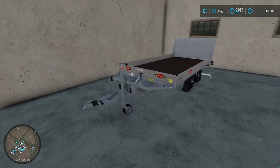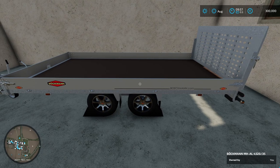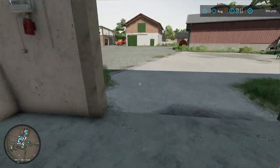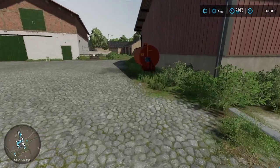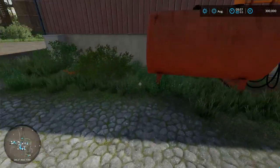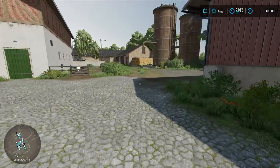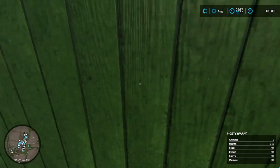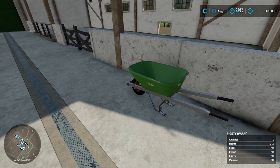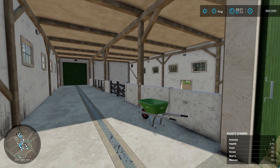Over here all I have left is the trailer that came preset on the map — this will be good for pallets and moving small equipment if needed. We have a little diesel tank. You might notice there are some trigger markers missing, but they are there — 8,000 liters of diesel is what it starts you off with. I just moved a little wheelbarrow in here. This is the pig pen — the pigsty. We're not going to get into pigs right away; we'll get there eventually.